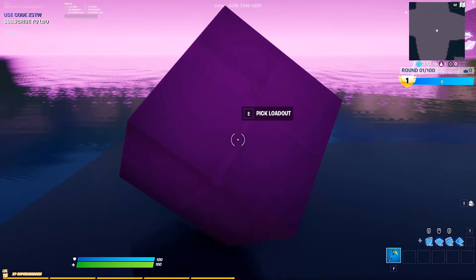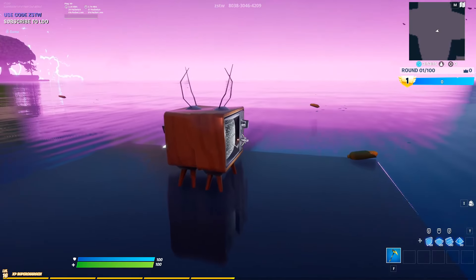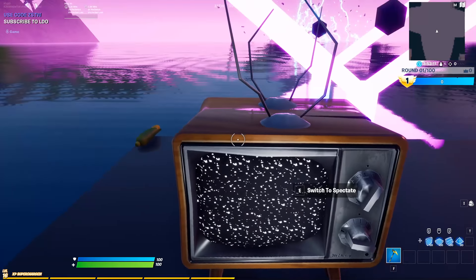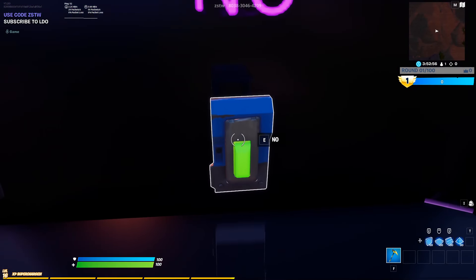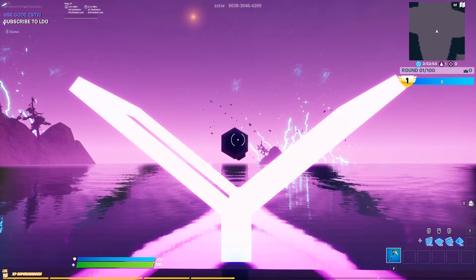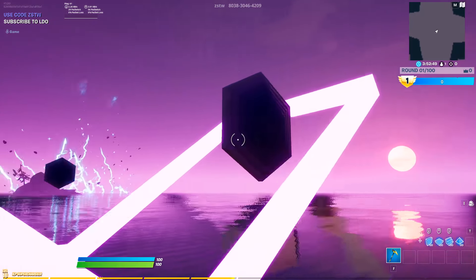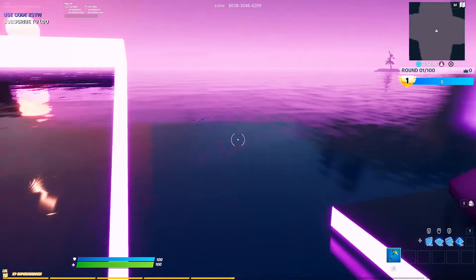The 1v1 area is very simple. We have this right here which allows us to pick our loadout, which I'll show you in a second. We also have this TV right here which allows us to switch to spectate — if we click into it we can choose whether we want to spectate or not. You can press no and come back to the 1v1 area.